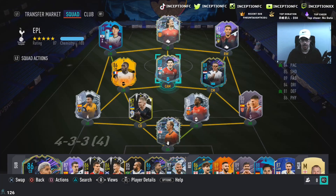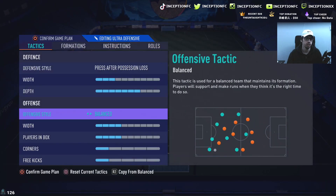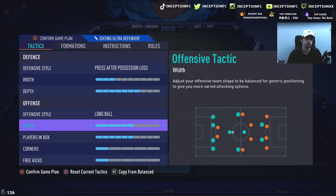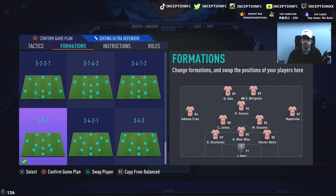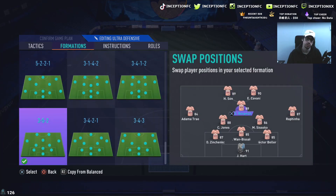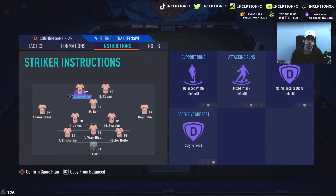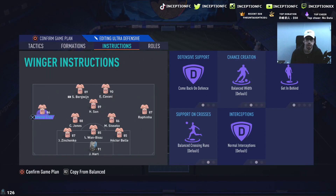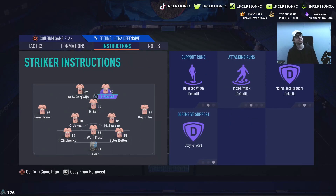The way we're going to use this card is in a 3-5-2 as we normally do. We'll use long ball tactics, players in the box set to six, and force the attacking AI to the player. We'll play Cavani up top alongside Heung-min Son. The only instruction we usually use for these types of guys is stay forward — so stay forward for both strikers and the CAM, with the rest pretty default. We'll use him as a right striker to see what he's like getting on his left foot.